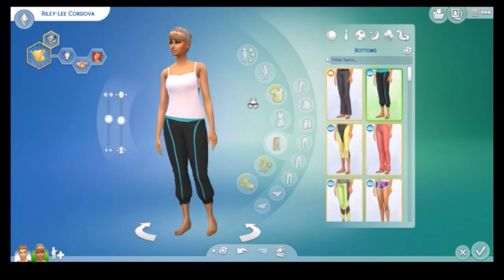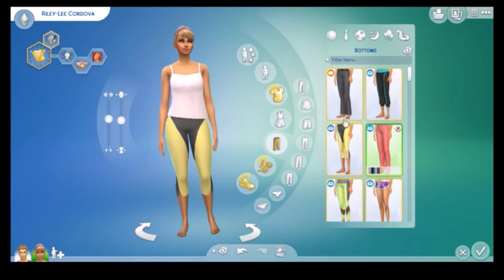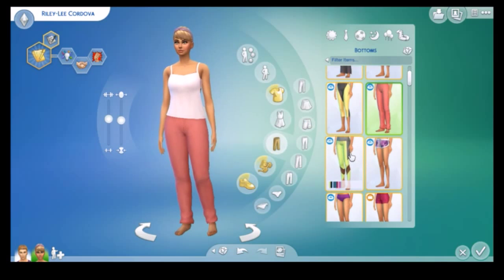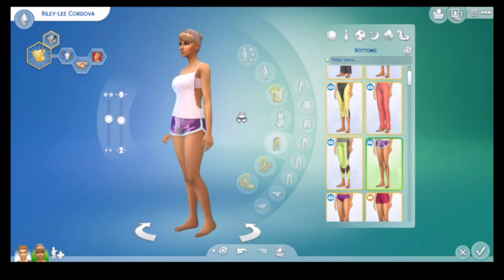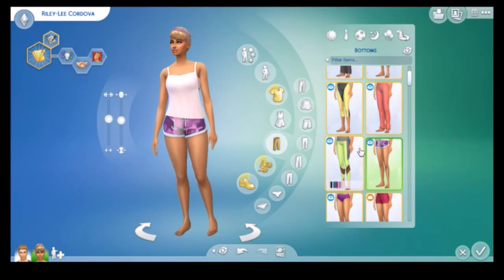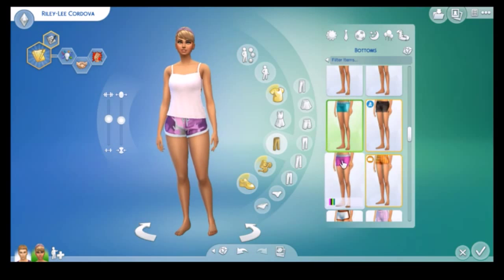We got some bottoms as well — these are workout bottoms, some kind of yoga pants, and quarter-length ones that are cute. There are also some trackie bottoms and more full-length yoga pants. But the thing I was most excited about is these shorts — they're so cute, I love them so much! I was telling you guys how I hate the shorts that come with The Sims 4 for workout attire.